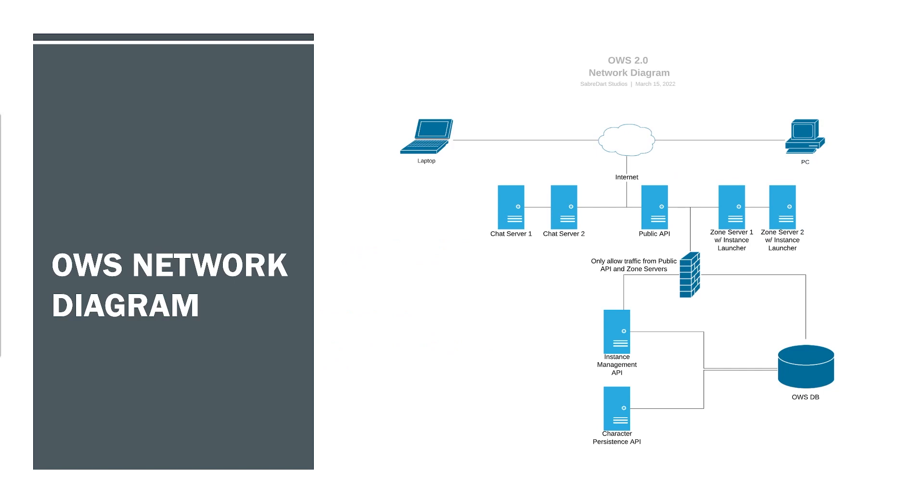Here's the OWS network diagram. There is a laptop and PC representing the game clients, connecting over the internet to the Public API, the zone servers, and future chat servers. There is a firewall separating the other OWS APIs — such as the Instance Management API and Character Persistence API — as well as the OWS database. Only the Public API or the zone servers can get through the firewall, giving you an added level of security so outside agents cannot directly make calls to the Instance Management API or Character Persistence API.